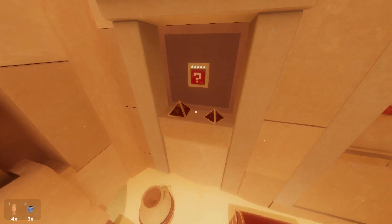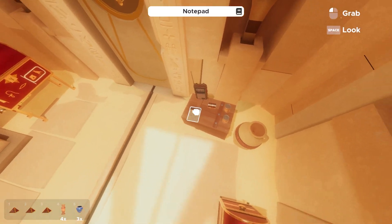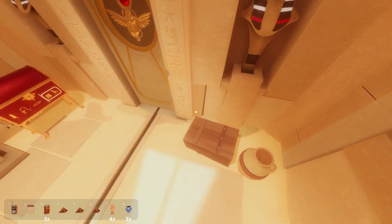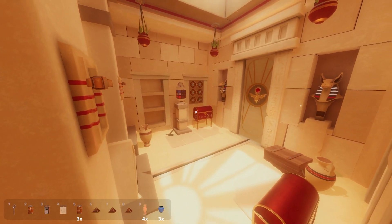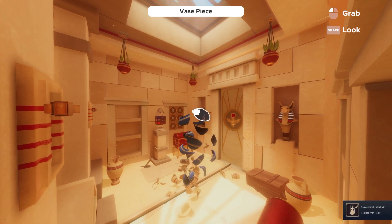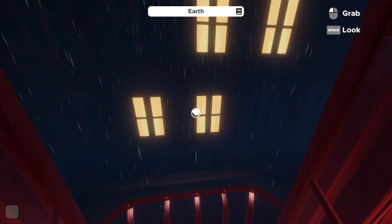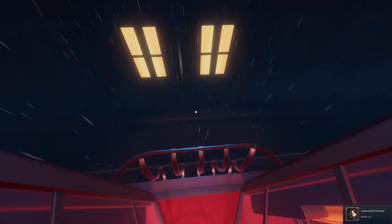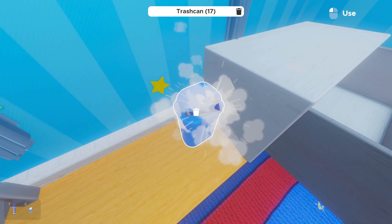Now that we are done with all the room specific achievements, we do need to backtrack for the final few. We head over to one of the Labyrinth levels, pick up a bunch of objects, and start throwing them out of our inventory as fast as we can. Since a majority of the objects were breakable, we unlocked two achievements at the same time: Pockets with Holes for dropping 10 items in 5 seconds, and Clumsy Escapist for breaking 7 objects in 5 seconds. Next, we head over to a mission in Edgewood Mansion and throw an object out of bounds, which gives us Breakout. Then we head back to the tutorial and put every single item into the trashcan for the Cleaner achievement.